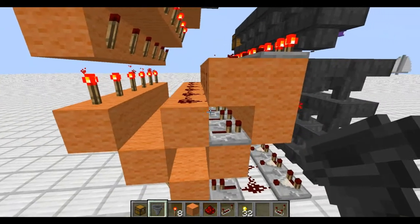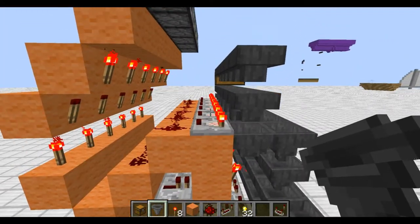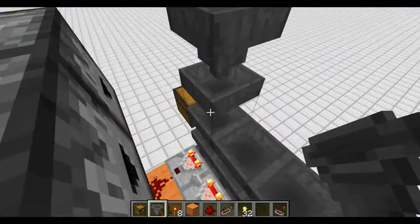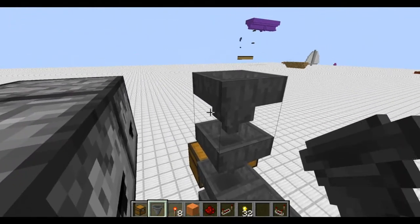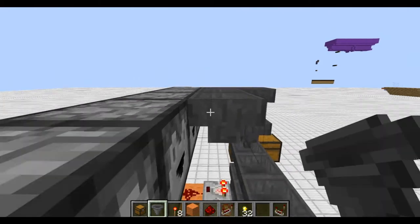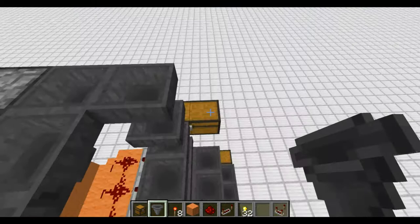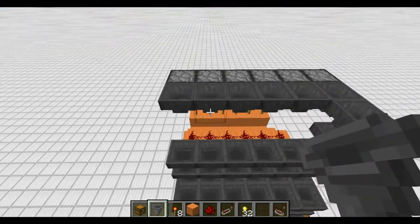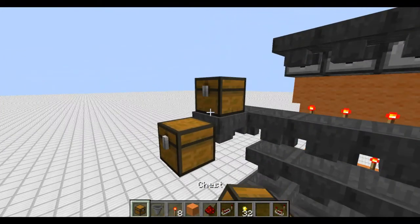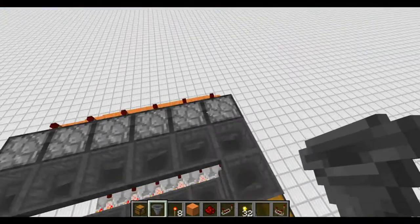This is just a run-of-the-mill regular item sorter. I have these working like this. Now you want to come out of there with two hoppers pointing into each other, come out like that against that dropper. You just want a row of droppers coming out of these guys, facing down toward the last hopper on the right, coming into that. Now you want to make your insert payment chest and wrap that around here. Put that there, and now you're basically done.